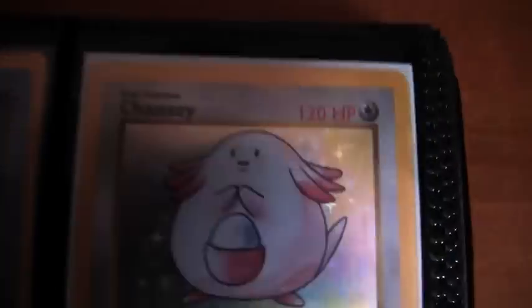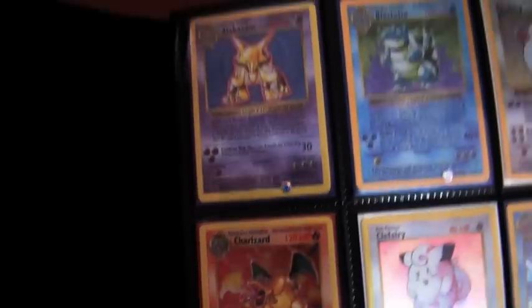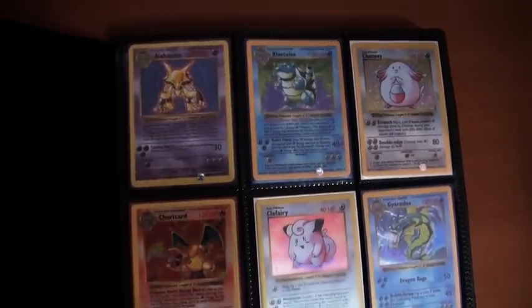As you'll see, all the cards are colour coded — there's a purple sleeve, blue sleeve for water, white for colourless, etc. They're all double-sleeved: they're in a fit sleeve, then inside a coloured sleeve, then inside the binder. So they're nice and protected.